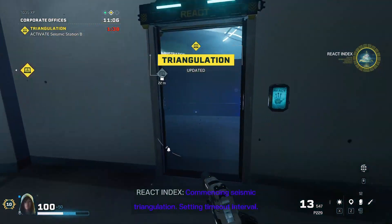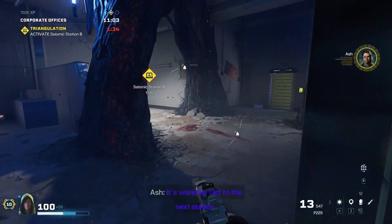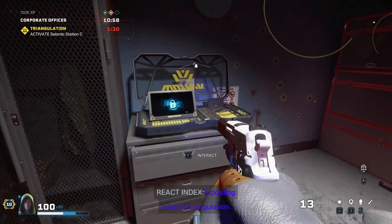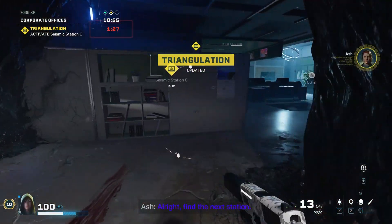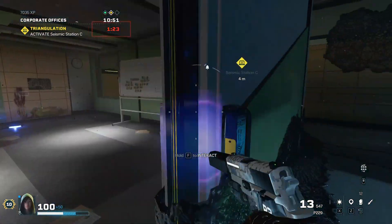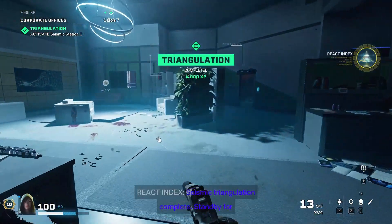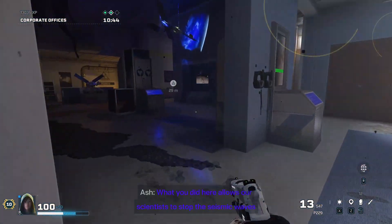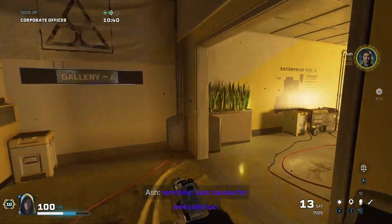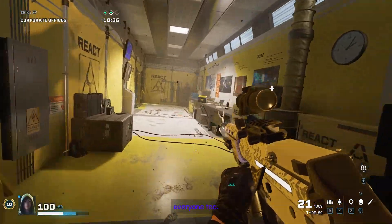Commencing seismic triangulation. Setting timeout interval — it's working. Get to the next station. Updating seismic triangulation. Find the next station. Seismic triangulation complete. Stand by for stabilization procedure. What you did here allows our scientists to stop the seismic waves remotely. Less nausea for everyone too.